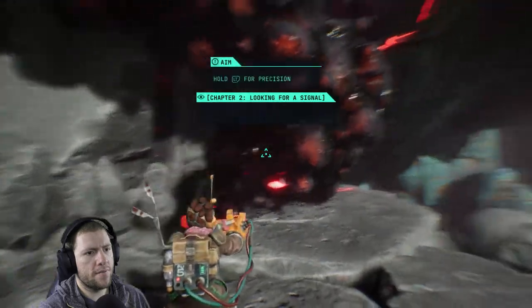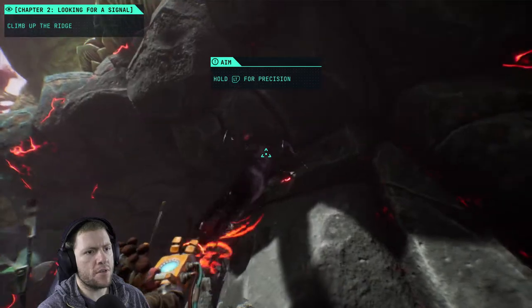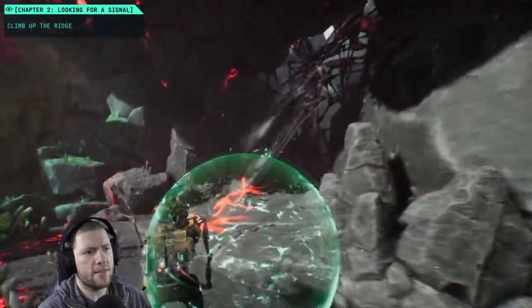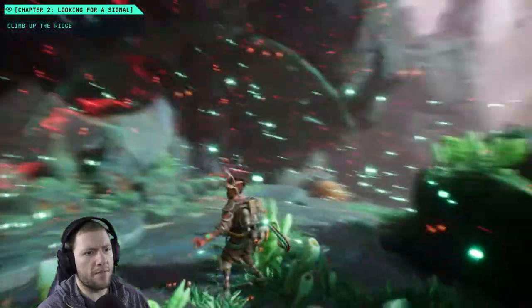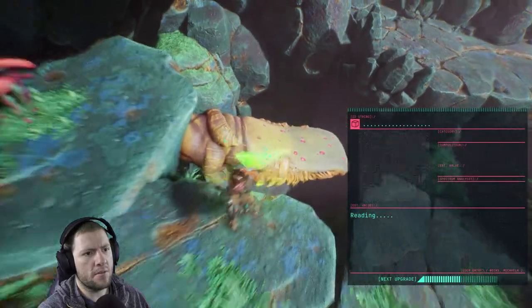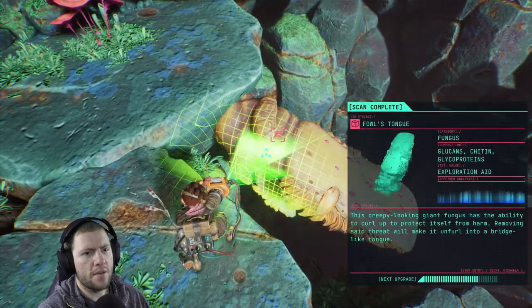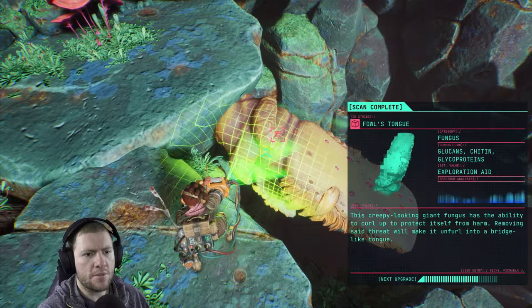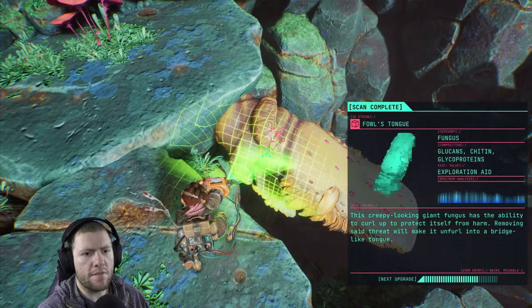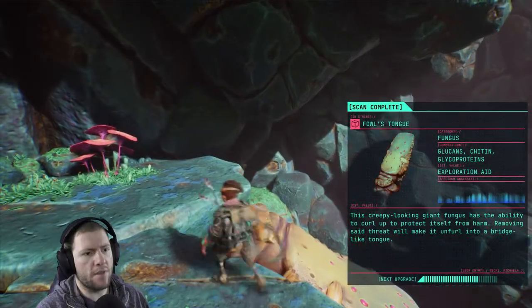Do you ever get tired? Looking for a signal — climb up the ridge. Left trigger for precision, I know that. Behold — I have degunked the area. That looks like an enemy vine. There we go. Fowl's tongue — this creepy looking plant, giant fungus, has the ability to curl up to protect itself from harm. Moving said threat will make it unfurl into a bridge.